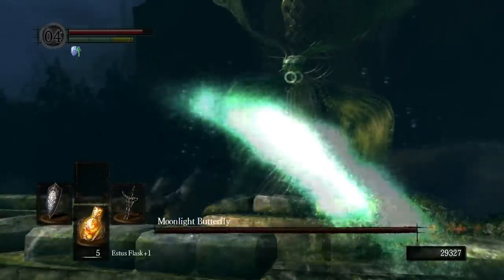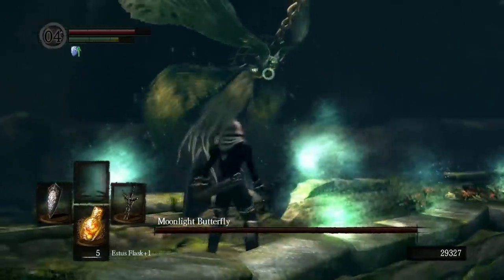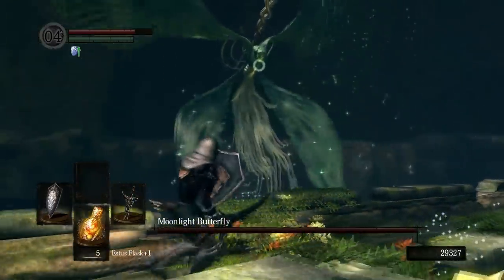The butterfly will eventually fly down so you can hit it. When it does, I recommend holding your weapon in two hands and just going nuts. When the butterfly starts to glow, just move away — it will cause an explosion of magic damage.